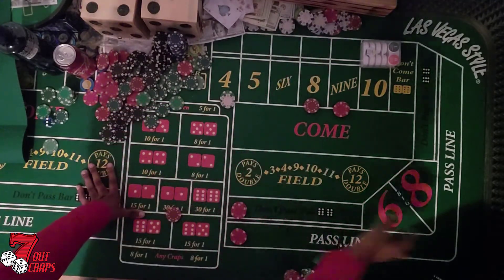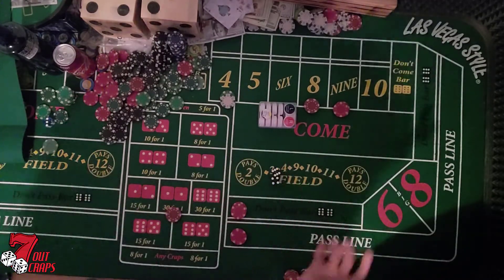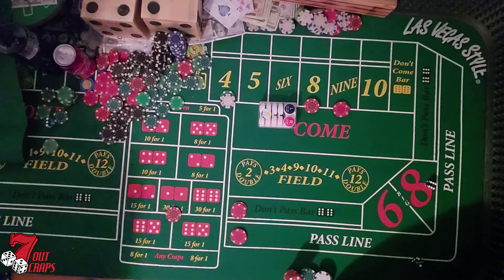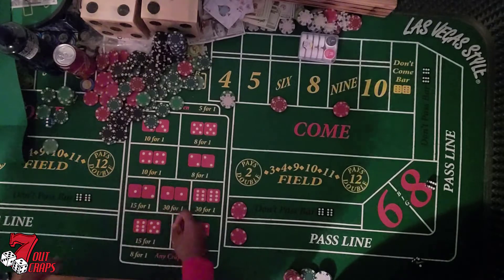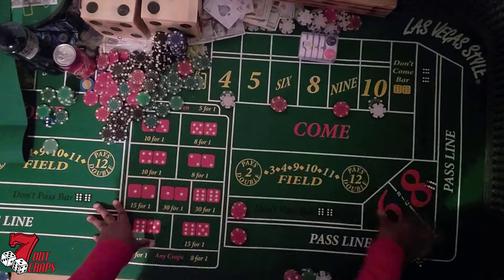Fours and tens are the focus, but eights and nines do come out of this set. Puck off, we get the six — four, ten, point down. Five dollar horn, now we're shooting for the horn — trying to hit another eleven or three. Eight is the point. We'll get a fifteen dollar six, why not. Lose the horn, back up on the ten, buy the two.